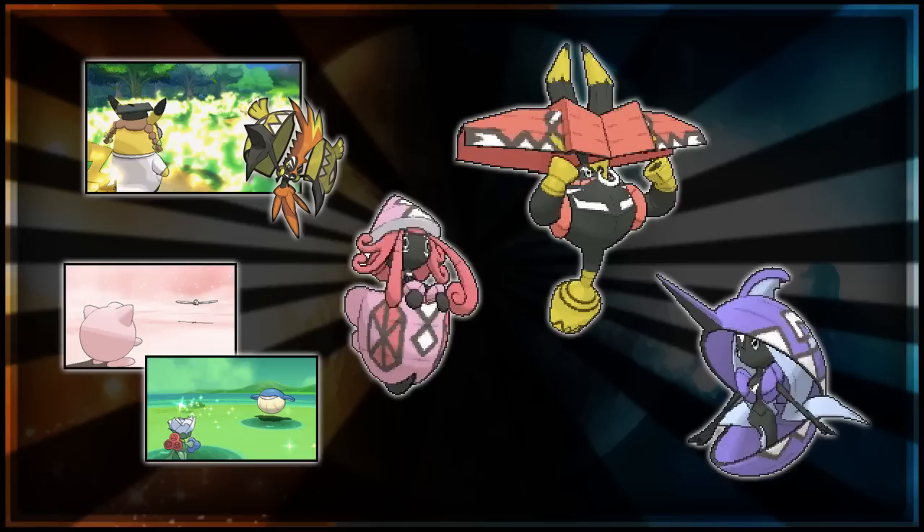For Ghost Terrain, I think it could work as the opposite of Grassy Terrain. Grassy Terrain restores health points, and Ghost is the perfect type to drain health points bit by bit — think of Curse, where a ghost type uses it and you lose HP every single turn until you faint. So it could drain 1/16th of HP every turn for all grounded Pokemon. That would speed up battles and add a competitive edge — you'd want to run non-grounded Pokemon to avoid the HP drain.